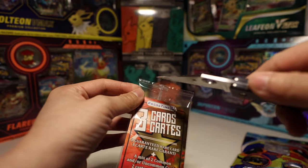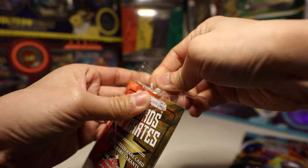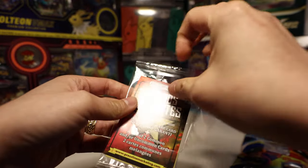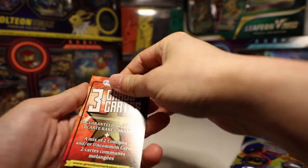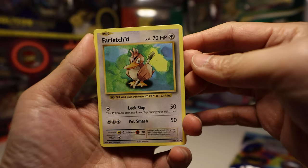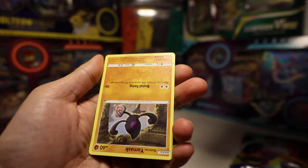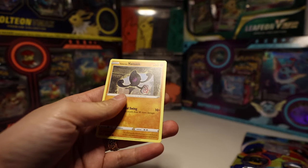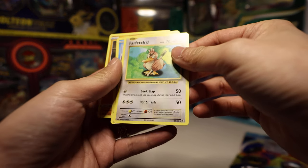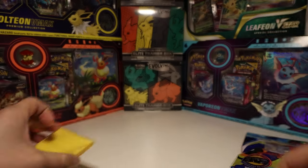This is our guaranteed rare, with a mix of commons and uncommons. Let's see what we get. We have a Farfetch'd from Evolutions, a Snom, and a Yamask. Is Farfetch'd our rare? That is — Wild Duck Pokemon. Cool.